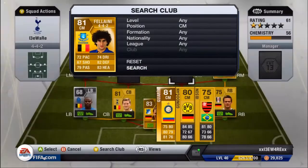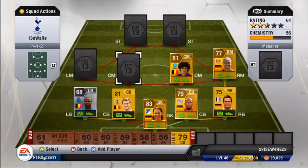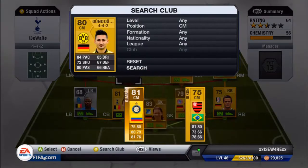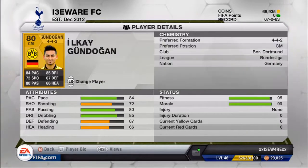In centre mid we have Fellaini from Everton: 72 pace, 67 shooting, 79 passing, 74 dribbling, 82 defending, 83 heading — really nice long shots, keeps the ball well and he's a nice playmaker.